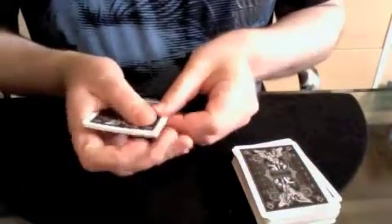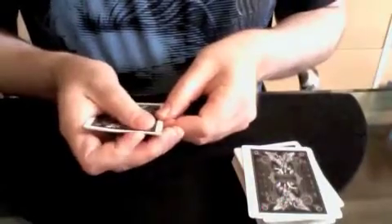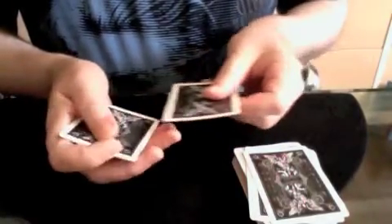Actually, what we're going to do is put one of the cards down, and that should give us one, two, three, four cards, huh? We'll place it down again, and that should leave us with one, two, three, four, huh? We'll place it down again, and that should leave us with one, two, three, four, hmm? We'll place it down again, and that should leave us with one, two, three, four, huh?